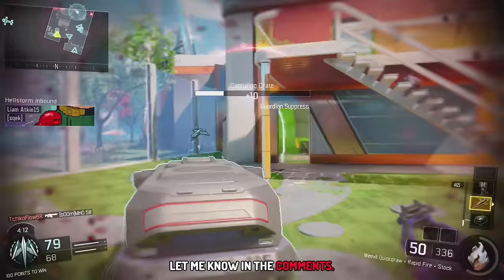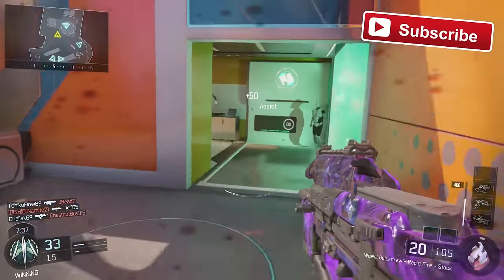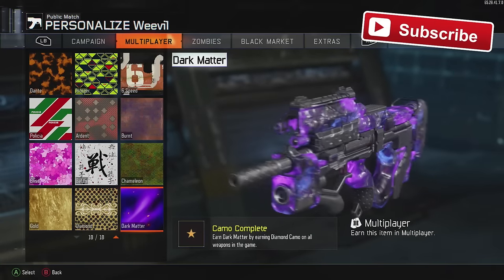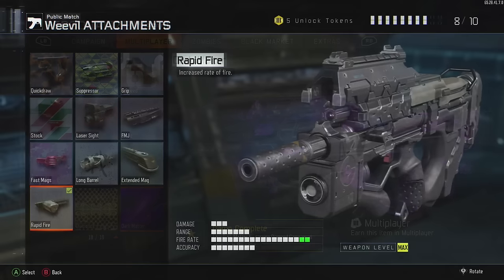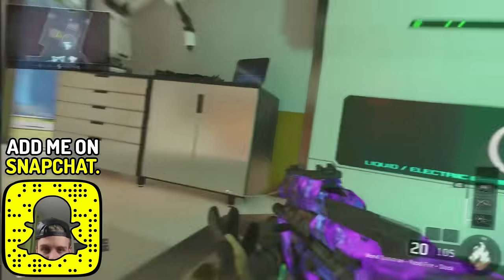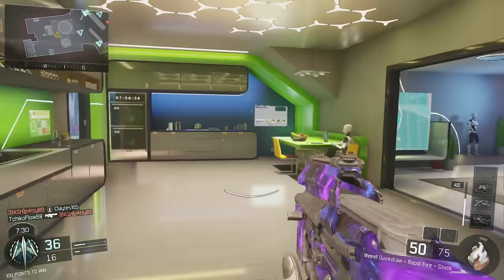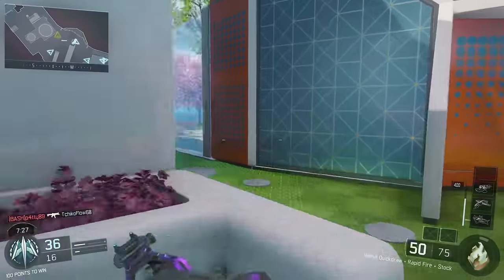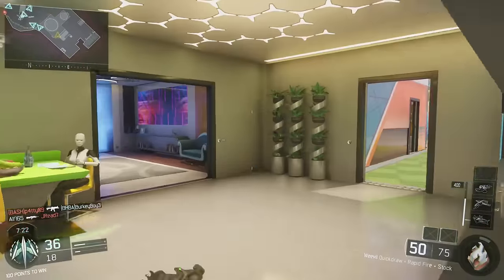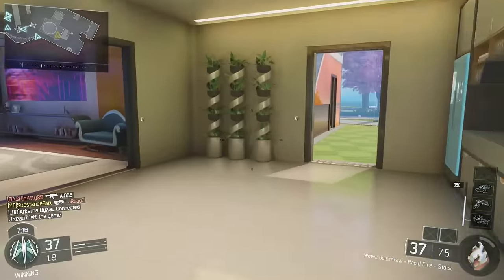Without further ado, let's jump straight into this video. The first thing we're doing is the weapon itself, which is the Weevil. We're going to be attaching the rapid fire attachment as our first of three attachments. The rapid fire is just an awesome thing to have on this weapon because the magazine capacity is really large, so the faster we can get all the bullets out, the better. It's essential for me in most submachine gun classes.